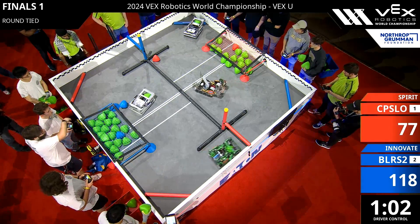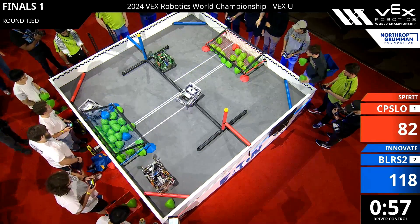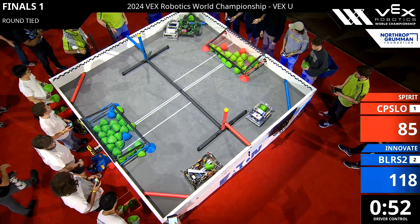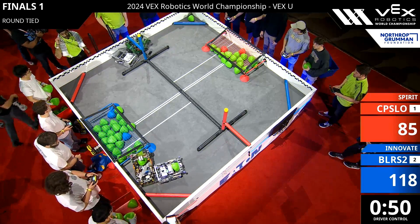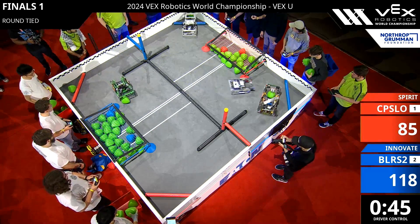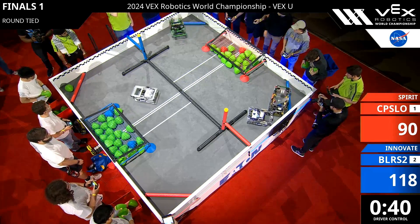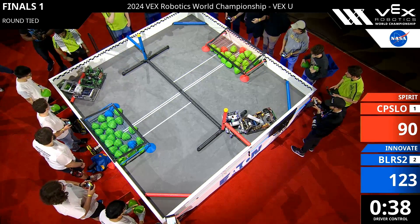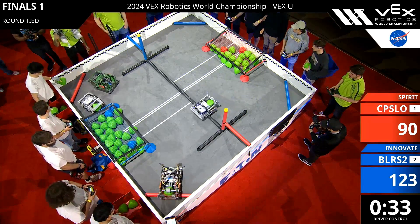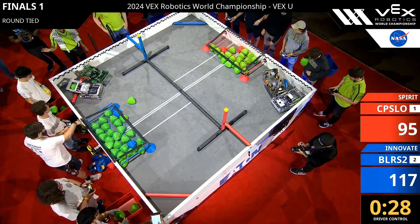One minute and five on the clock, and BLRS already making quick work of that blue goal. A huge stack of tri-balls in front of them, trying to get that second blue alliance-colored tri-ball scored as well. 55 seconds, Gearslingers with that green bot — that's their 15-inch robot — trying to score in the side of that red goal. And we also have a steal attempt by Cal Poly Slow's 24-inch bot. They're going to try and drive it all the way over to the side of the red goal, but Boilers with their little 15-inch bot trying to play defense, but the red side able to get that in for five more points. Boilers trying to steal a tri-ball from that red match-load zone, but now red able to get in position, but Boilers able to steal another one.